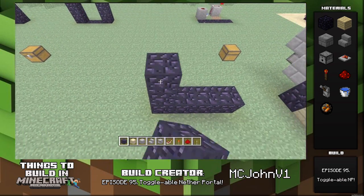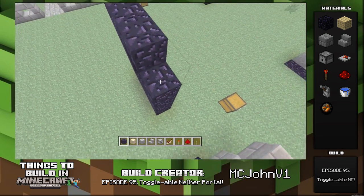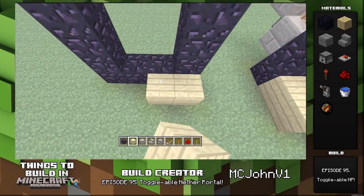Hey guys, it's MossFive on 7. This is episode 95 of my series 'Things to Build in Minecraft.' The name of this episode is 'Toggleable Nether Portal.' This is a build by MCJohnV1.